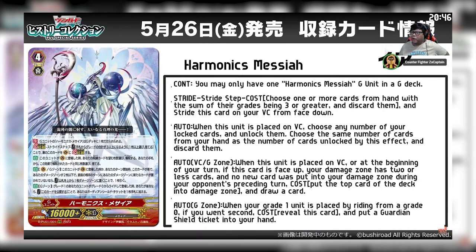On the Vanguard Circle and in the G zone: when this unit is placed on the Vanguard Circle or at the beginning of your turn, if this card is face up, your damage zone has 2 or less cards, and no new cards were put into the damage zone during your opponent's preceding turn, put a card from the top of your deck into the damage zone and draw a card.